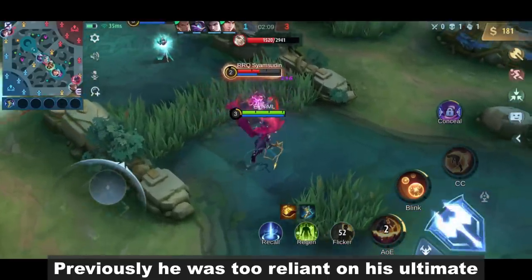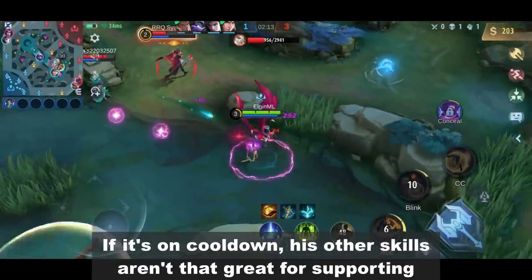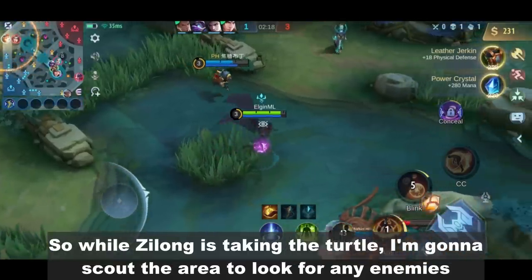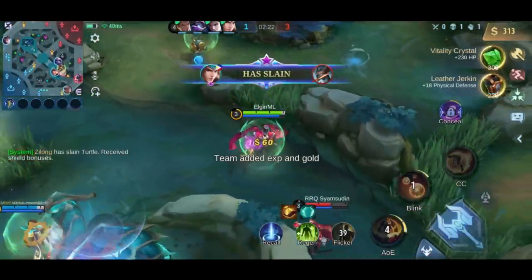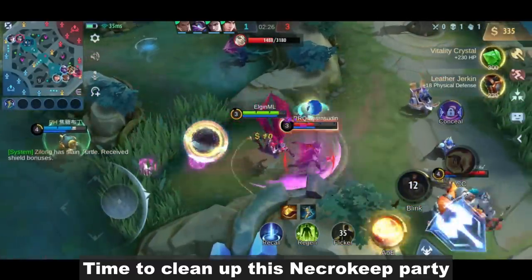It can lower the enemy's damage for up to 24%, and that is huge when it comes to late game. Previously, he was too reliant on his ultimate — if it's on cooldown, his other skills aren't that great for supporting. So while Zilong is taking the turtle, I'm gonna scout the area to look for any enemies. We got the turtle — time to clean up this necro key party.